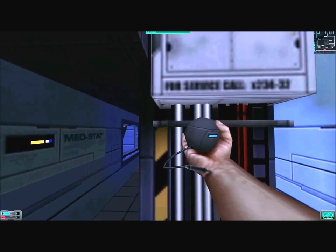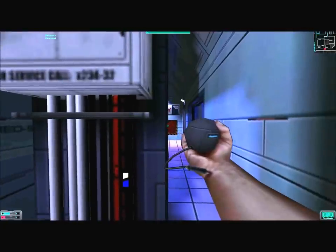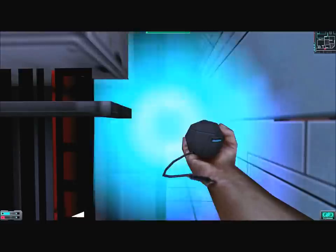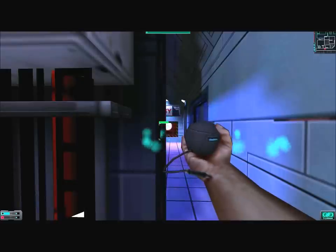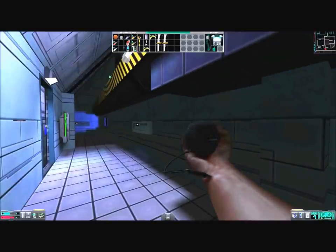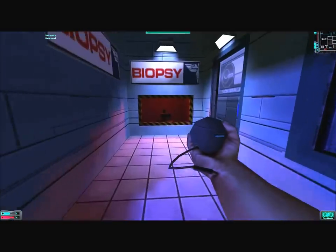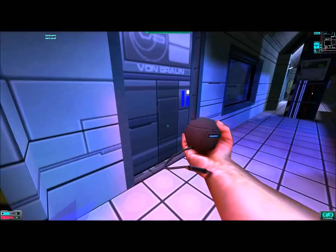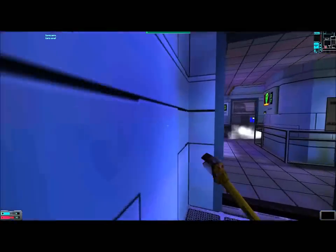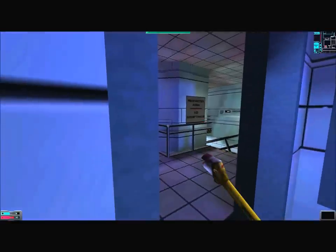Inside the crate is a precious precious psi hypo. And finally down at the end of the hallway we see a turret. Alright, let's use a psi hypo. We got nothing there. Here's the biopsy lab.